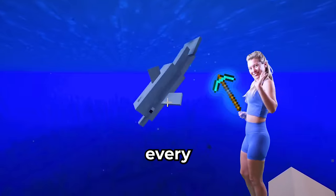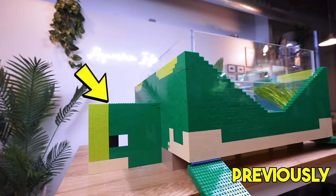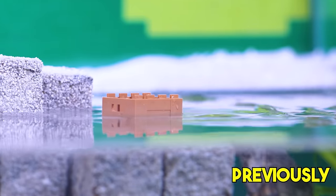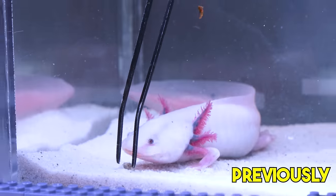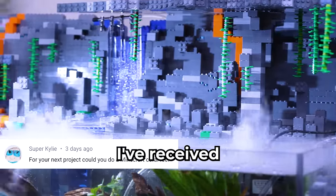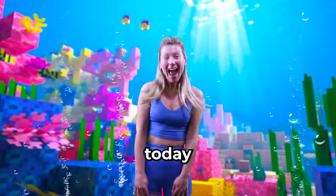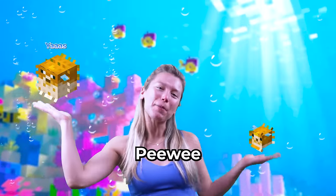I'm on a quest to build every underwater biome in Minecraft. So far, I've created a beach biome for my tiny turtle Harry, and a lush cave for my axolotl Lucy. I even added a real flowing waterfall, and it looks seriously awesome. But I've received hundreds of comments asking for a coral reef, so today we're building just that for Puff and PeeWee.